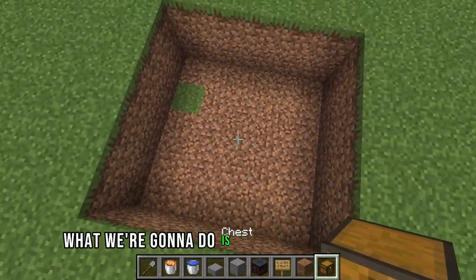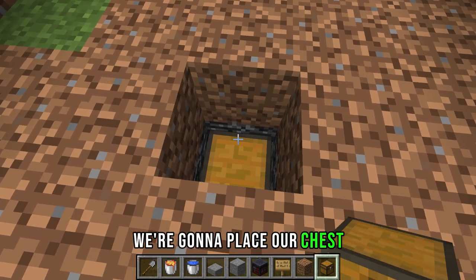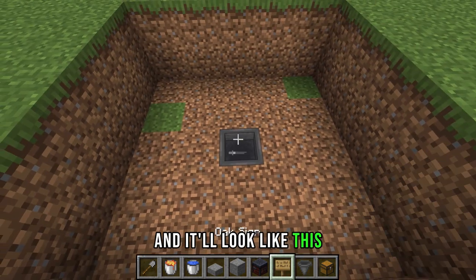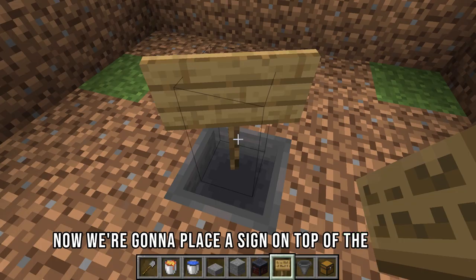Right in the middle here, we're going to build two blocks down. We're going to place our chest and then grab our hopper and put it on top of the chest — it'll look like this. Now we're going to place a sign on top of the hopper.